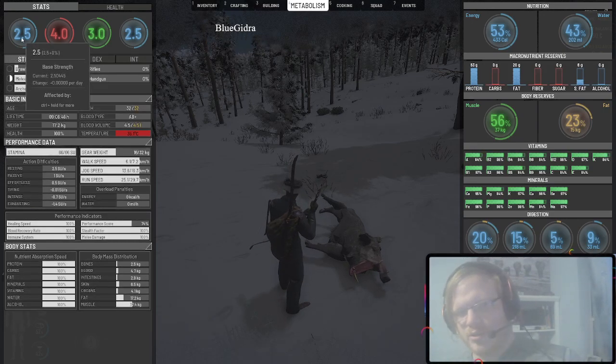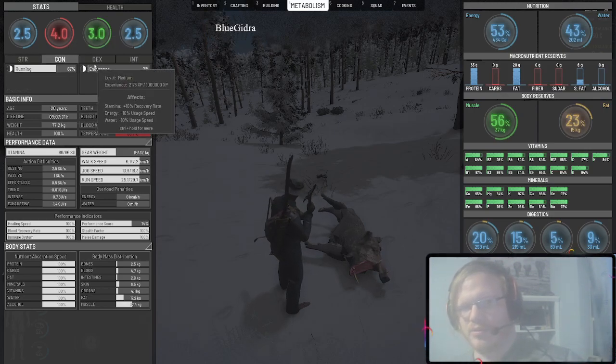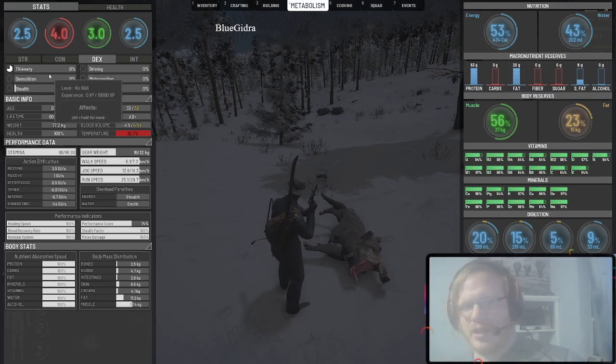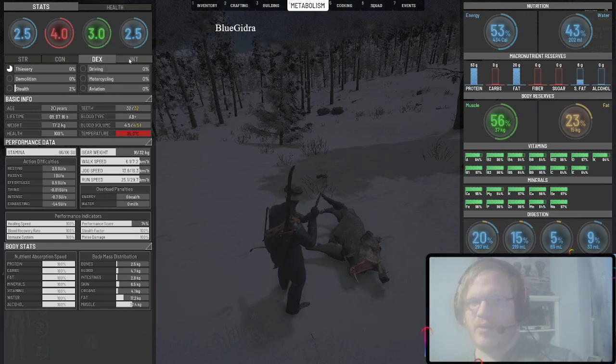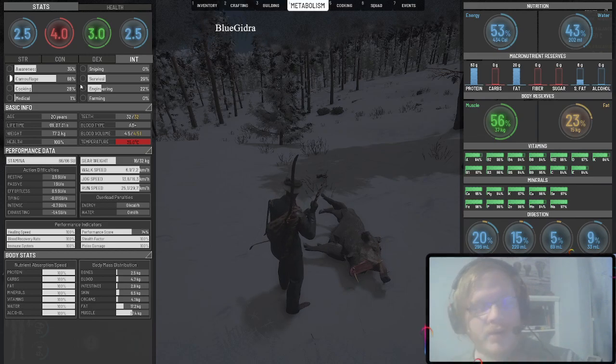So in 30 hours you can get 4.5 strength, 30 hours you can max out both of these skills in your constitution, 30 hours you're going to have higher dexterity, 30 hours you can max out your camouflage and stuff — but now we're getting into intelligence.